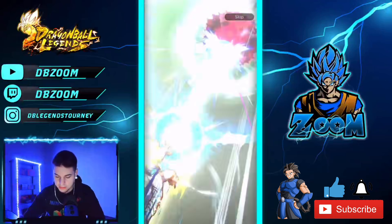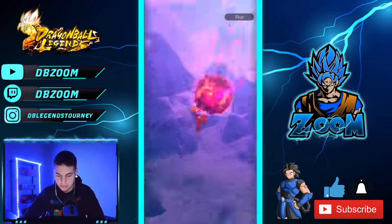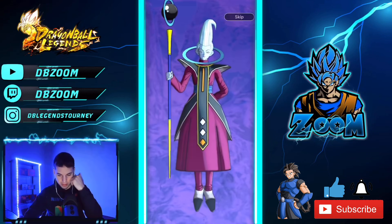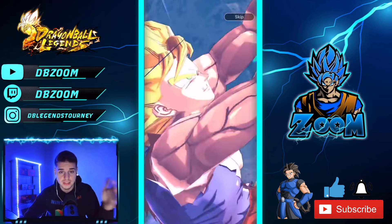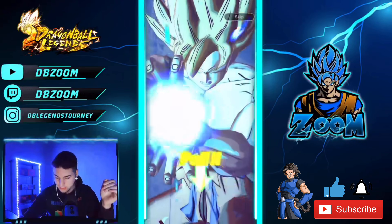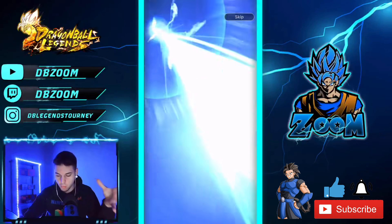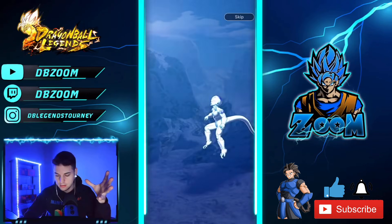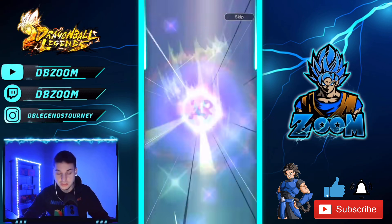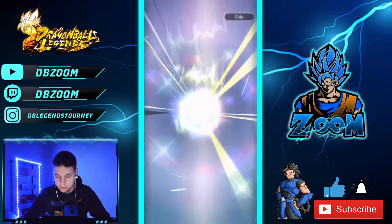I feel like in this animation Whis is gonna come in here — yep, there we go! Especially because we're also guaranteed two sparkings. All these should be guaranteed sparkings — I'm assuming once one ticket is used, yeah these are all gonna be guaranteed sparkings. We get Zamasu — pretty good. What else do we get?